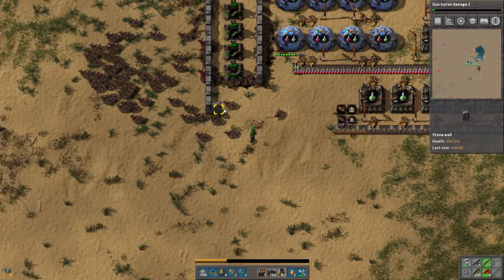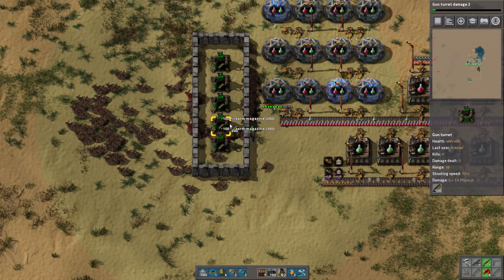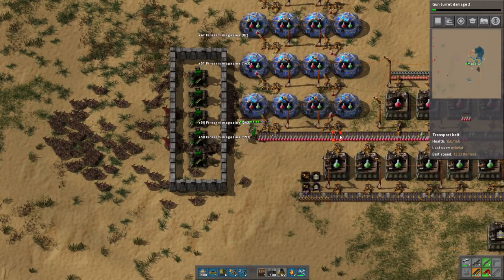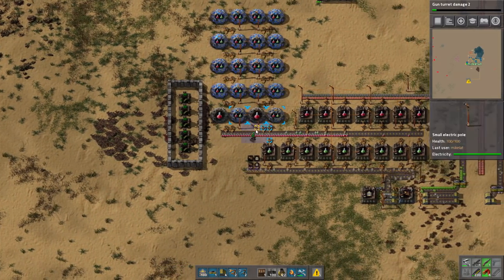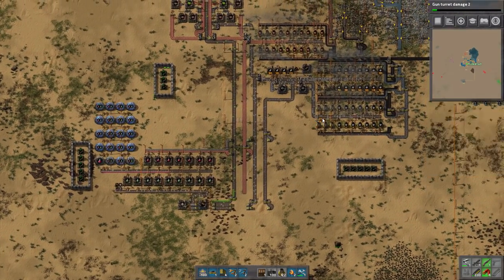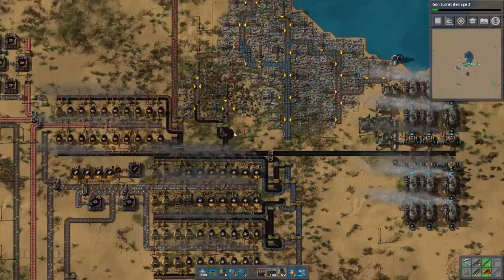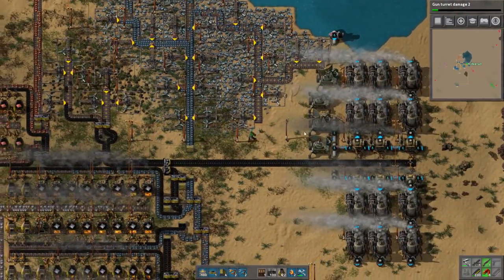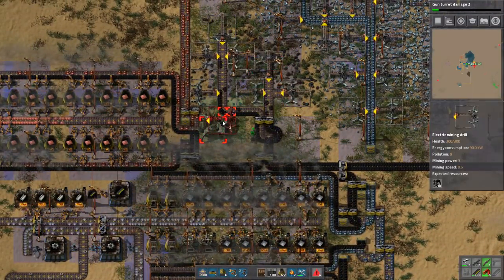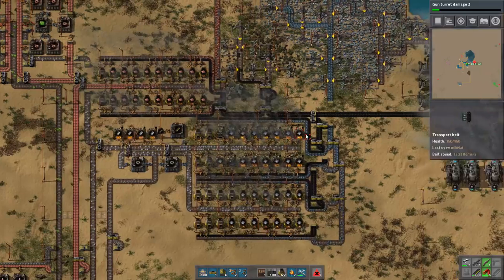It would be nice to get some vision over here. There's really no reason not to have five turrets in every single place here. So to fix my little vision blind spot, we just take one of the radars and move it over to the left. You can actually see that our coal is starting to run out — you can tell by the fact that it's not backed up anymore, all of them are mining all the time. Anything further I add to this is going to be a problem.